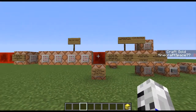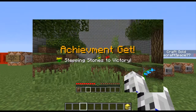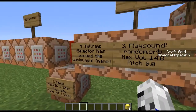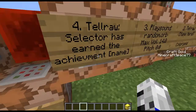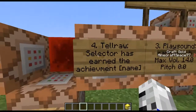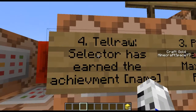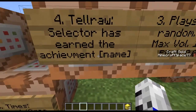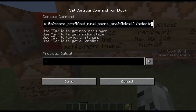The original video will be on screen now. Basically all I've added is this one command. It's a tellraw command and it will do selector has earned the achievement and the name of the achievement in square brackets and green.